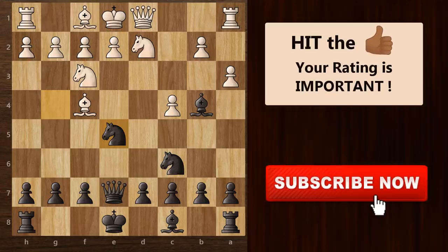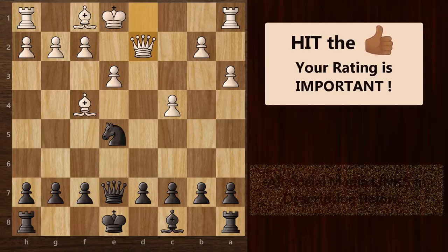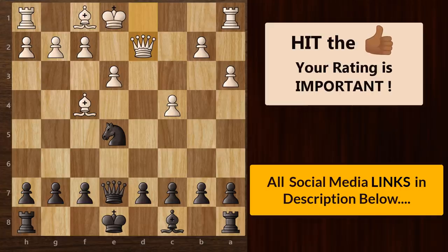Going back, even if white does not take your bishop and takes your knight instead, you can simply take back with your knight. Still, white cannot take your bishop because the checkmate threat still exists. So the best move for white would be to play e3, defending the d3 square with his bishop. After bishop takes knight check and queen takes back, if you look at the board it's almost even stevens. So even if white plays everything correctly, you still won't be behind in the game.